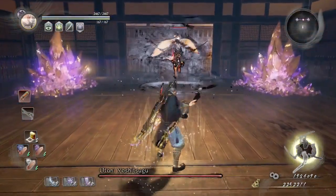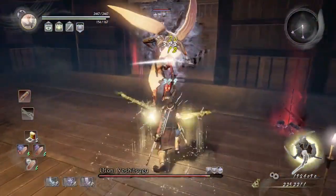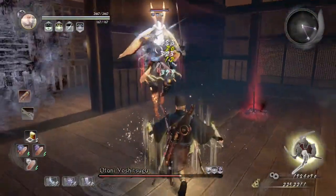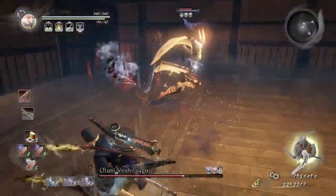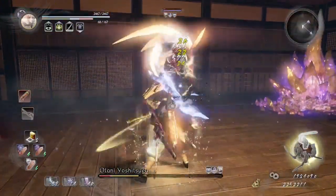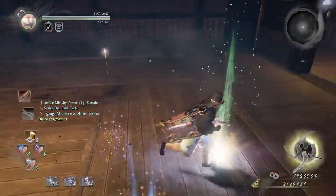As soon as he comes out, just use sloth and weakness, dodge his attack, and then just use low stance combo - keep hitting him and repeat the process. He's going to eventually use his living weapon, so keep attacking him and refill sloth and weakness. When he uses the living weapon, that's your chance to use water slash, then finish up with some high stance combos. And there you go - Otani is again dead.